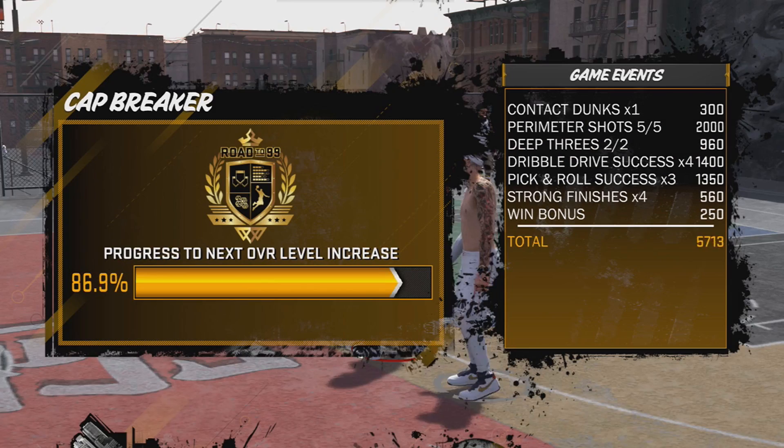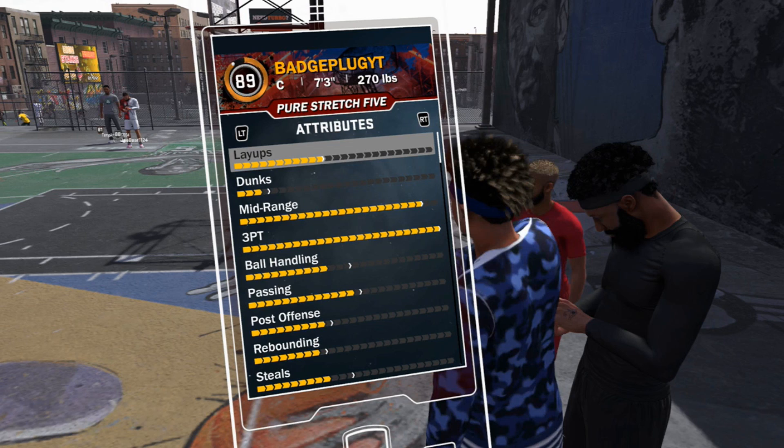If you guys enjoy the video, drop a fat like — a thousand likes and we will do the hundred dollar giveaway. Here is my pure stretch build: seven foot three, 270 pounds. I would have made him lighter but I didn't want to get bodied by centers as much. Max arms, max shoulder width — of course, like I said, you always want to do that on your players.